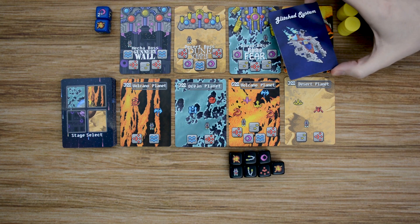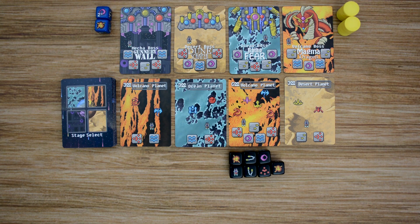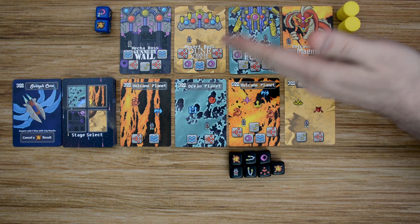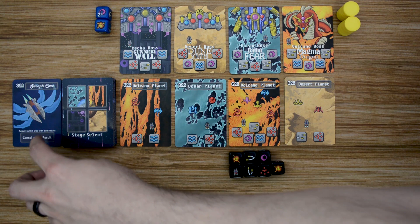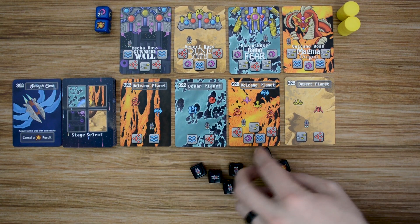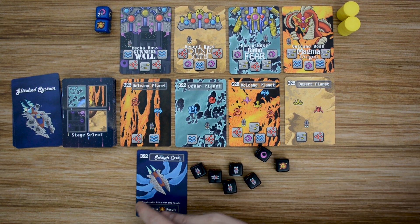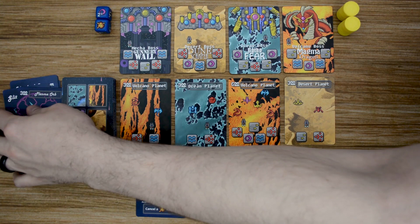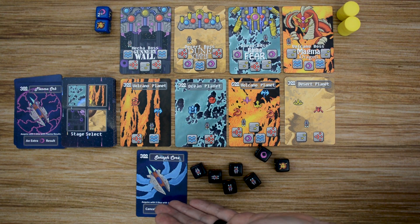To add the glitch system cards, shuffle up that deck during setup and place it out next to the stage select deck, then reveal the top card. During their turn, a player can choose to go after a glitch card instead of tackling a stage or rushing a boss. To do that, you have to achieve what is listed on the card — for example, rolling 5 one-ups. If successful, claim that card and add it to your area. That card provides a benefit listed on the bottom and is worth victory points. Importantly, players can steal these cards — a player that achieves the goal again can take the card from another player, or go after a newly revealed one. You can only claim a glitch when tackling, not with another card.